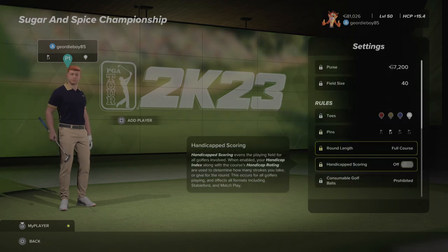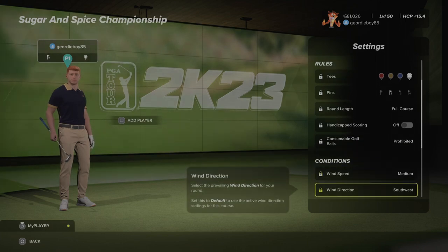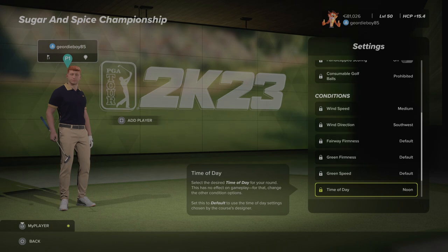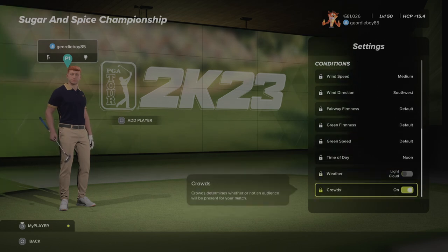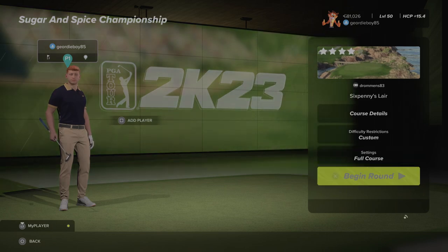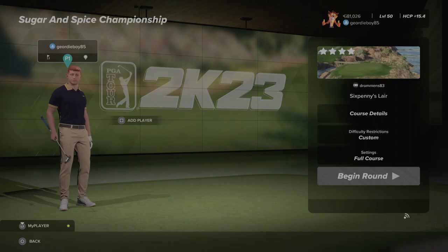White tees, pin number two, medium winds coming from the south west. Noon time of day, light cloud, some crowds on the course and the rest set to default. Let's get into it and see what it's all about.